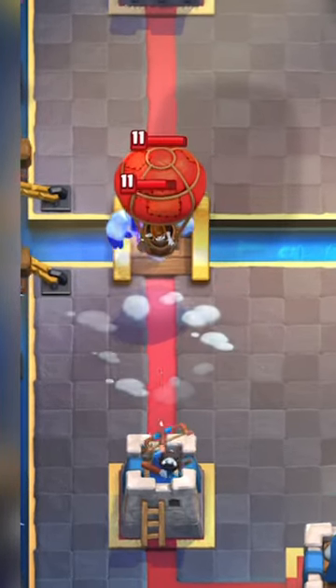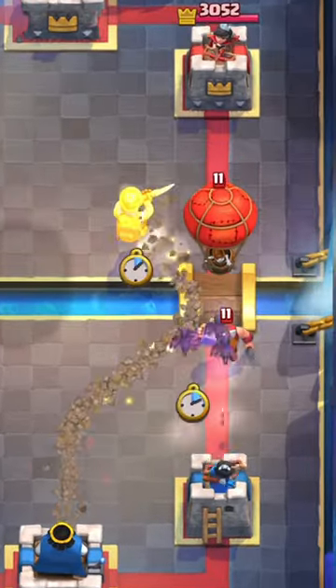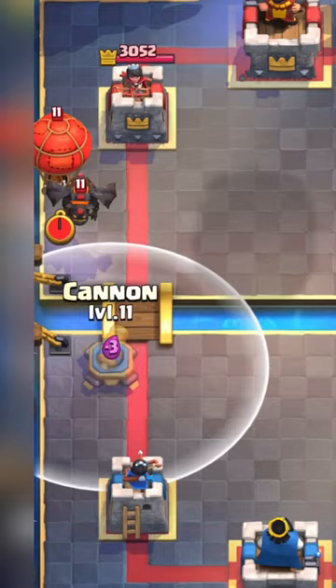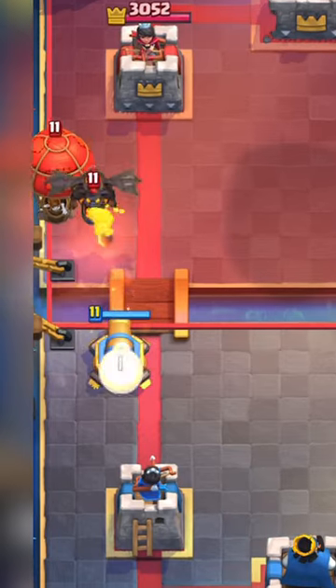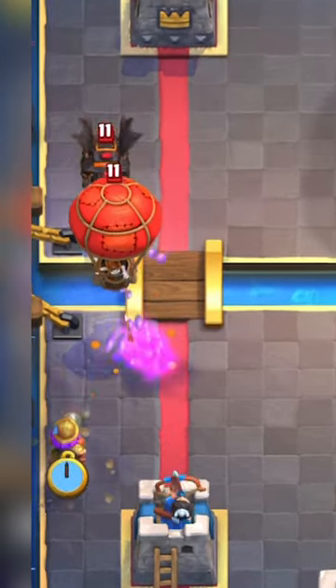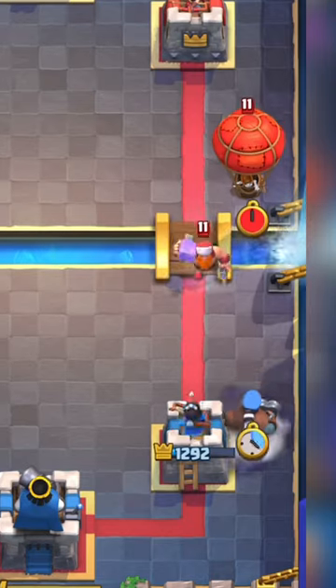For example, you can put a Miner to drag back a Lumberjack and use something such as Bats to defend easier. Or put the Lava Hound next to the bridge so the Lava Hound stays behind — as it's ranged — and the balloon goes in front — as it's melee — getting you an easier defense.